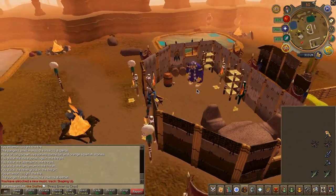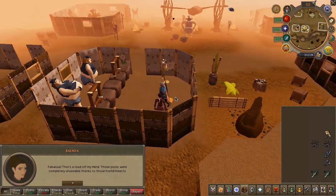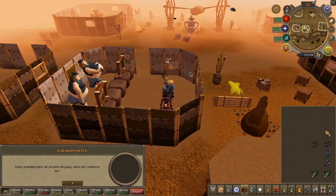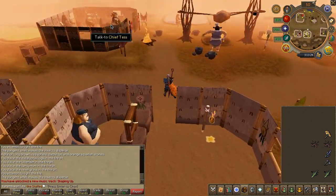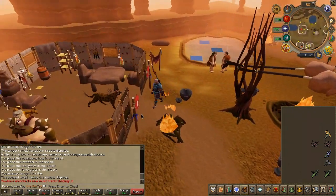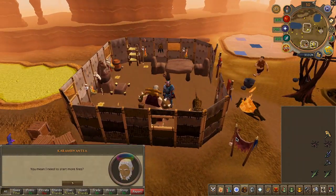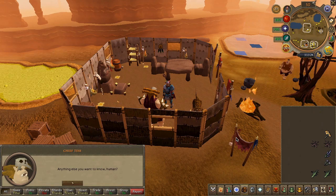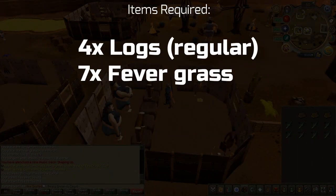Then speak to Balnea in the bank and choose the first chat option. Then speak to the chief just north and choose the first chat option. Next, grab the listed items from the bank.